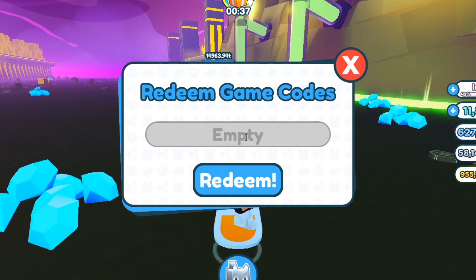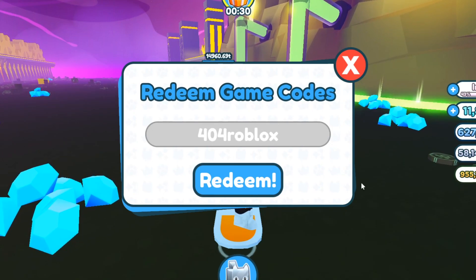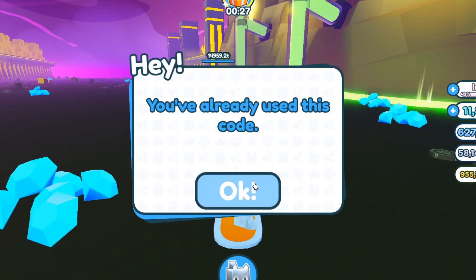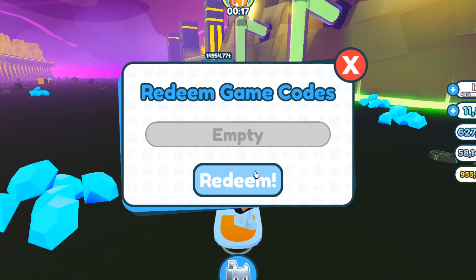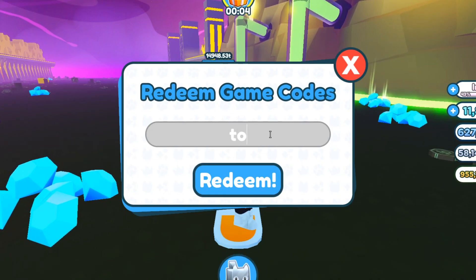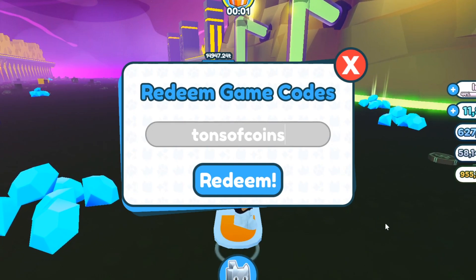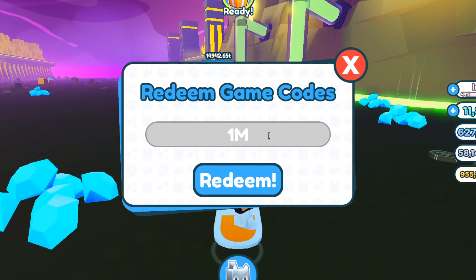The first code is '404roblox' — that's 4-0-4-R-O-B-L-O-X. This gives you an eight times triple coins boost. I already used this code, so it says 'already redeemed,' which means it still works. If it didn't work it would say 'code expired,' but it doesn't say that. Next, let's try 'tonsofcoins' — T-O-N-S-O-F-C-O-I-N-S. It also says already used, so maybe that one still works too — it gives a three times triple coins boost.